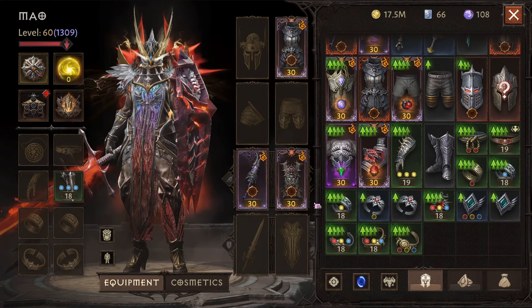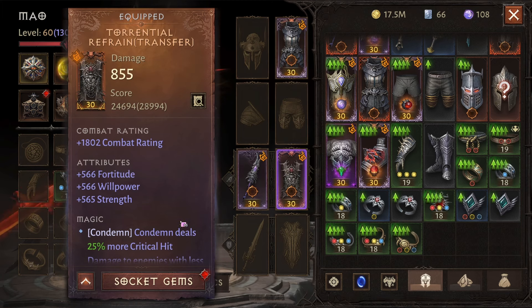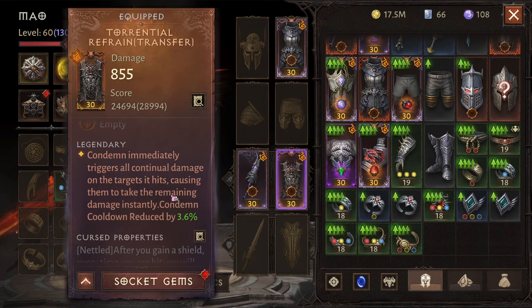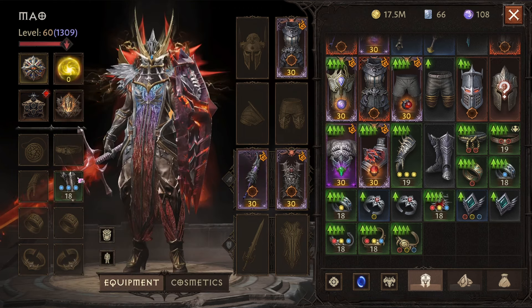I've got a really basic setup right now — zero resonance equipped, the accurate review chest, the torrential refrain offhand, and the horn splitter which applies the burning effect. That burning is crucial because it does damage over time. Torrential refrain reads that condemn immediately triggers all continual damage on the targets it hits, causing them to take the remaining damage instantly. So if I've activated condemn and use my primary attack, the burning damage resolves instantly rather than over time.